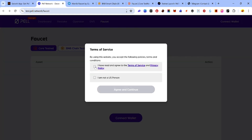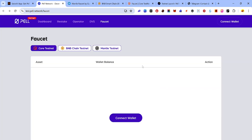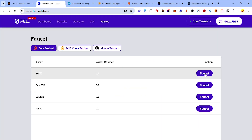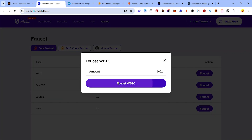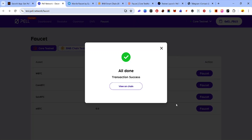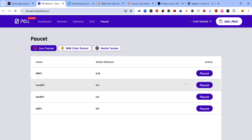The second quest involves claiming test tokens from the Pearl faucet. Click this link to visit the Pearl faucet, select the checkboxes to accept the terms of service, click 'Agree and Continue', and connect your wallet. Click the 'Connect Wallet' button, select your wallet, accept the connection request, click 'Faucets', then click 'Faucet WBTC' and accept the request in your wallet.